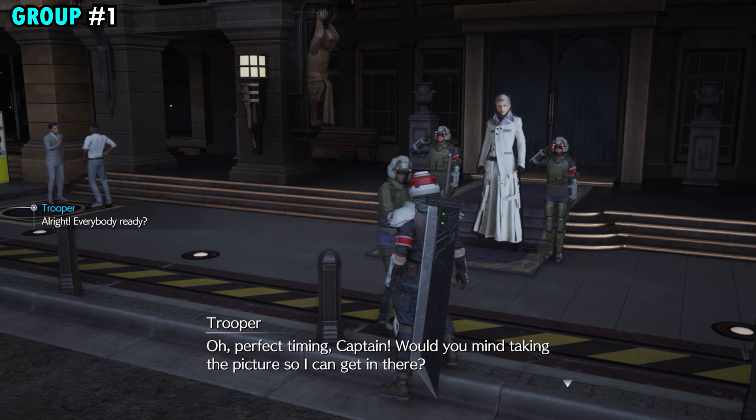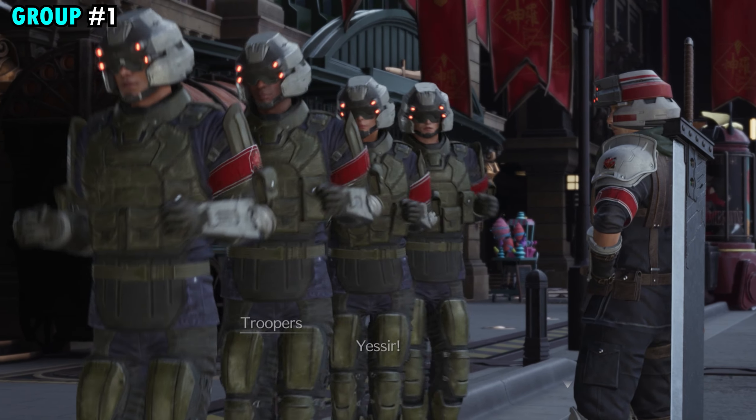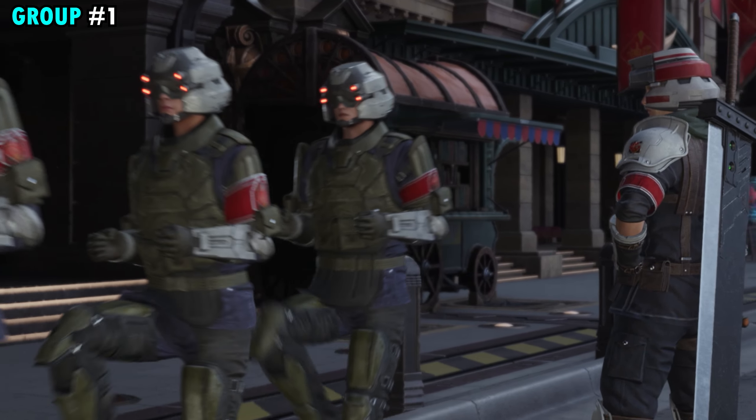We're just going to interact with this soldier. They're going to ask you to take a picture for them, and once you take the picture, this will be your first group of 7th Infantry Soldiers.